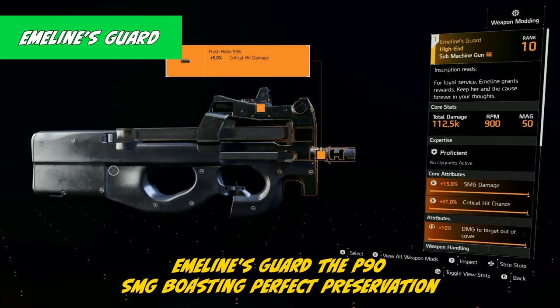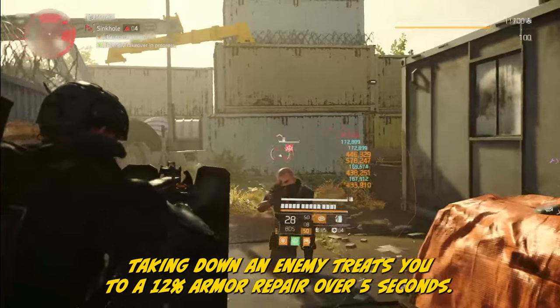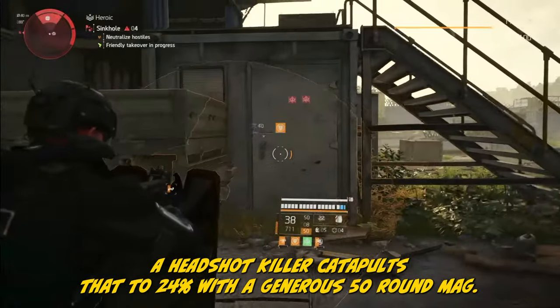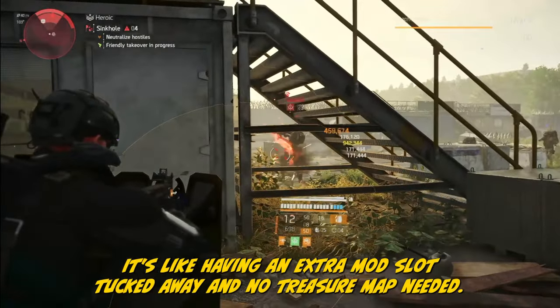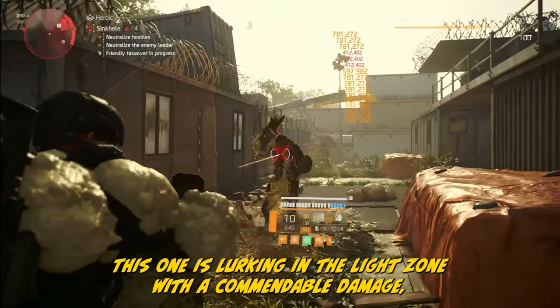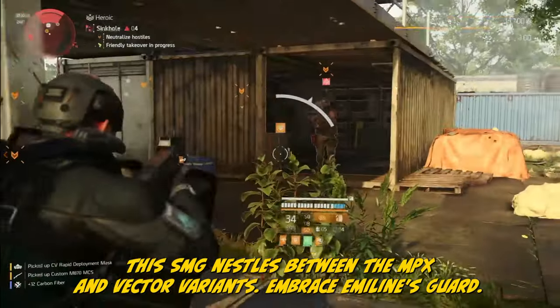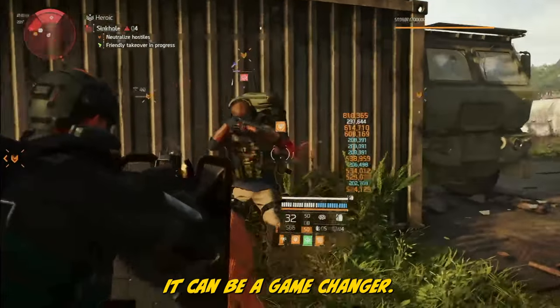Emeline's Guard is the P90 SMG boasting Perfect Preservation: taking down an enemy treats you to a 12% armor repair over 5 seconds, and a headshot kill catapults that to 24%. With a generous 50-round mag, it's like having an extra mod slot tucked away. No treasure map needed — this one is lurking in the Light Zone. With commendable damage and a speedy 900 RPM, this SMG nestles between the MPX and Vector variants. Embrace Emeline's Guard — it can be a game changer.